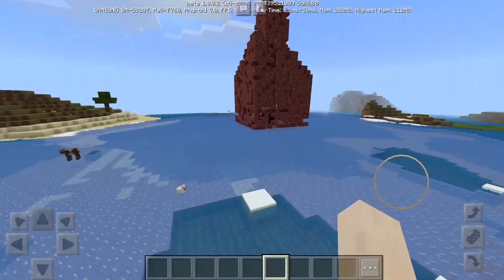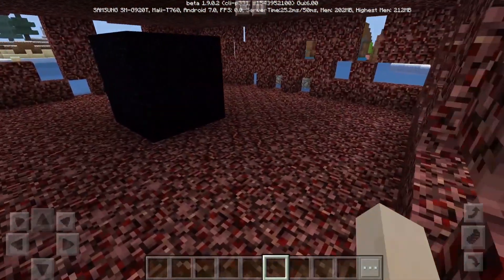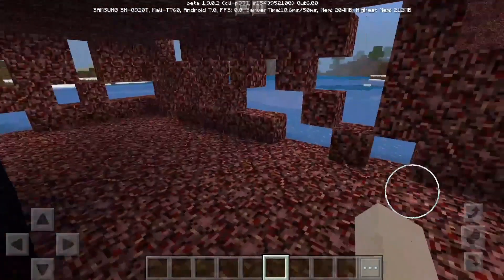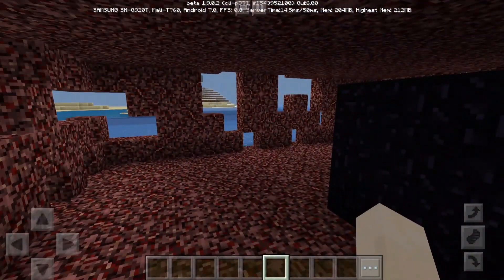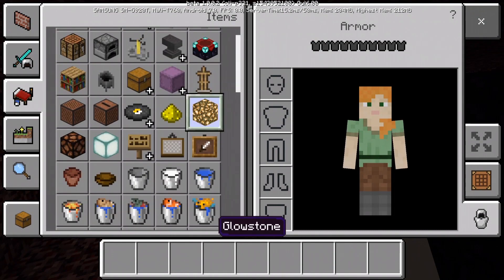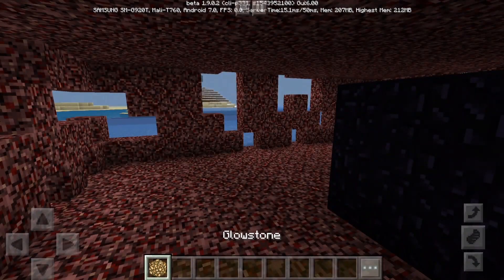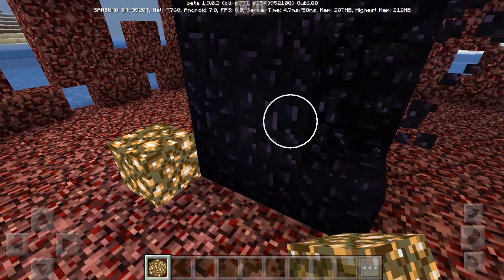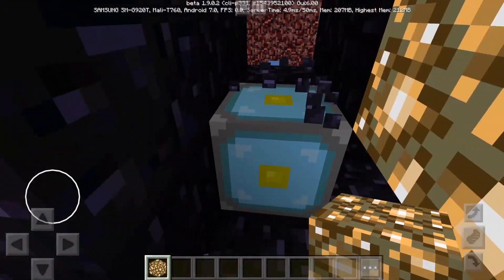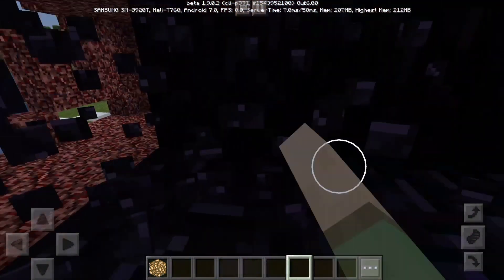Here's a used core — it's covered with obsidian. This was actually one way to get obsidian in the old days of Minecraft. I placed down some glowstone near the core and mined what's inside. I expected a used nether reactor core but there was actually a new one inside, which is kind of interesting — I wasn't expecting that.